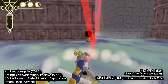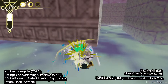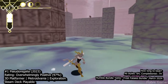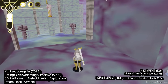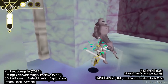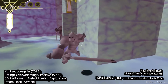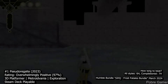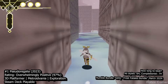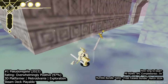At number 1 we have Pseudo-Regalia, a dreamy platformer that catapults you into a retro-inspired 3D adventure beckoning you to guide Sybil through a haunted castle plagued by a sinister curse. As you navigate this metroidvania world, you'll uncover new powers and abilities to combat the encroaching evil. This indie gem harks back to the golden era of Nintendo 64 gaming, delivering a nostalgic yet refreshing experience. The gameplay is nothing short of stellar, with intuitive controls and seamless integration of new powers, and the metroidvania loop adds layers of depth, rewarding exploration with newfound abilities.